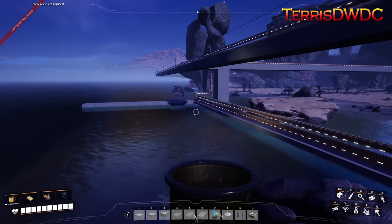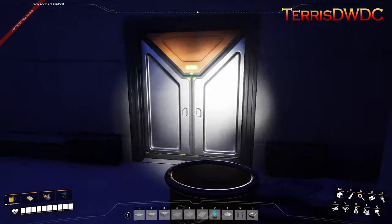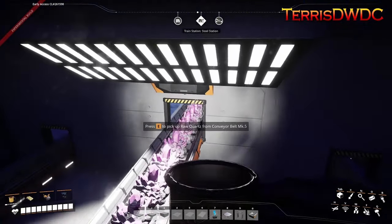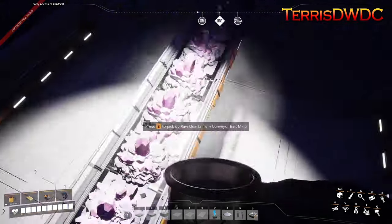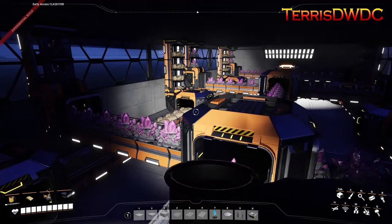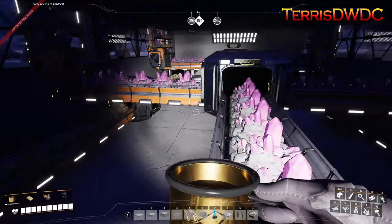Now we have all our raw materials — what is the structure going to look like to make all the cheap silica? Logistically, we've got a lower feed room where each floor has an input logistics distribution floor. Our raw quartz comes in and splits to each side of the tower, and then there's a separate limestone line for each side — there's significantly more limestone required than raw quartz to make cheap silica.